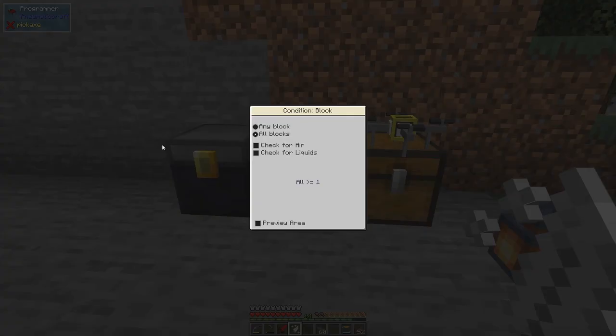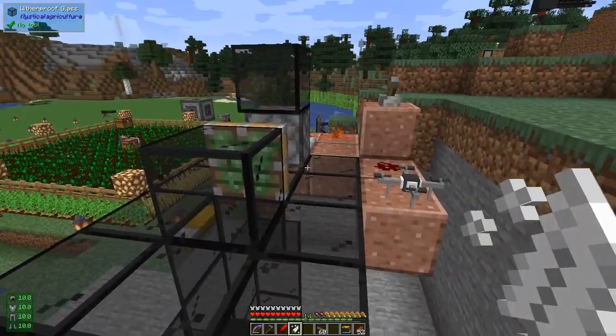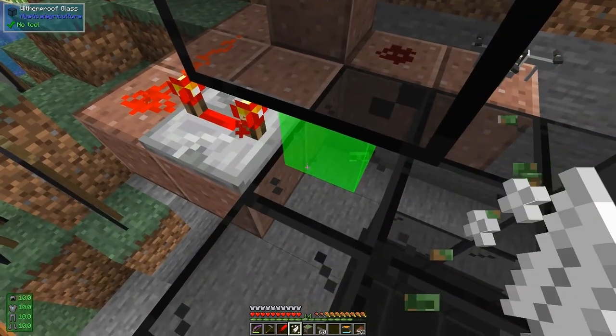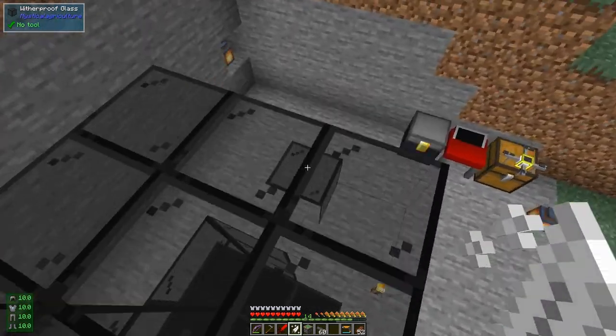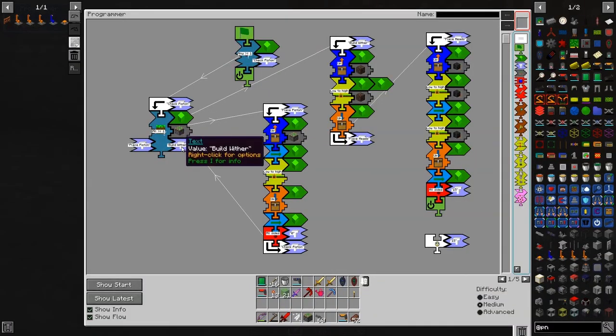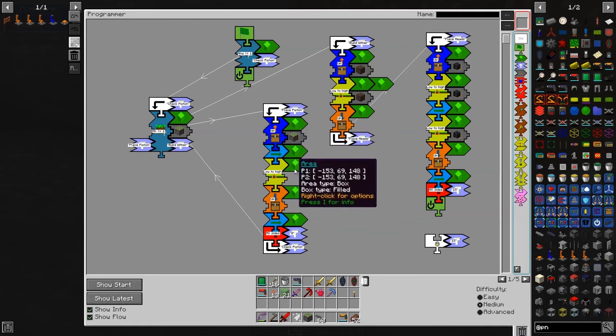For the head stand side I've changed this to check for the piston - there's a new block called a conditional that checks for blocks. It doesn't have much flexibility - you can check for one or more blocks, all blocks, air, or liquids, and you can preview the area. Let me preview this one - it should be this piston here. I'm going to remove this piston so you can see it's proving the area, checking for whether this piston exists. If it does exist then it goes and builds the wither.